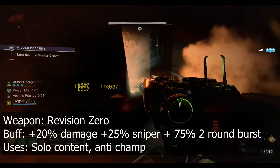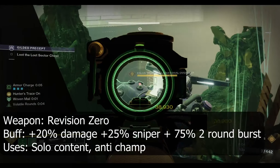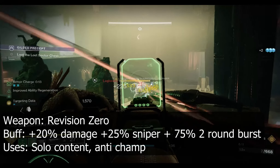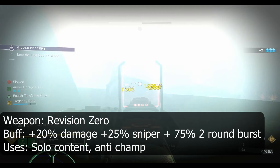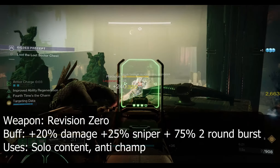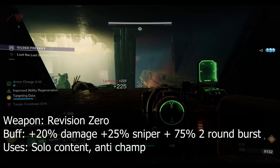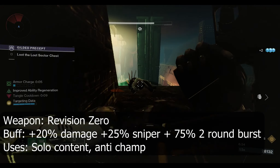It will now be worth considering the 2-burst fire mode, which was previously underused, in content where you want the extra range it provides. This weapon can be customized with different stats and perk options. I have chosen to go with Vorpal Weapon and Fourth Time's the Charm. At maximum sniper stacks of 4, you can benefit from Fourth Time's the Charm for an extra 2 high damage rounds. This is another weapon made for the solo player with its high utility and customizability, and will be obtainable from the exotic quest rotating playlist in future seasons.